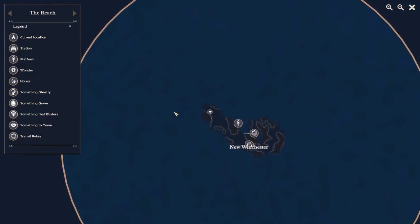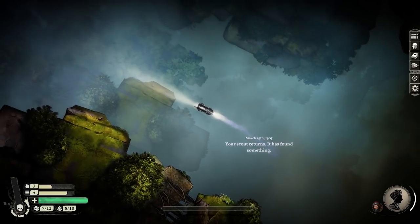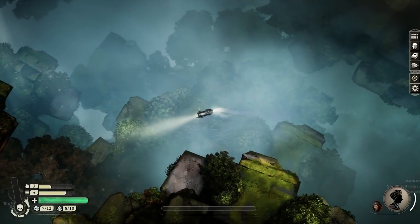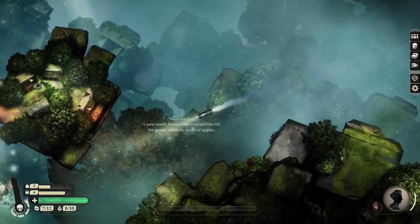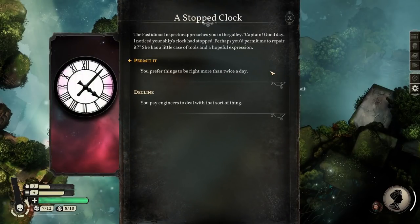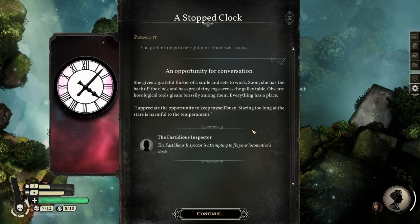So we are going to the west-northwest, so I reckon we're going to be looking around here. We have to send the bat out again, but I don't really want to waste too many supplies doing that. A new smell - behind the coal and the oil, the green unlikely scent of apples. The stopped clock. The fastidious inspector approaches you in the galley. 'Good day! I noticed your ship's clock has stopped. Perhaps you're preparing me to repair it.' She gives a grateful flicker of a smile and sets to work.